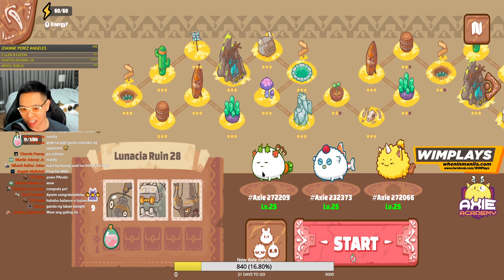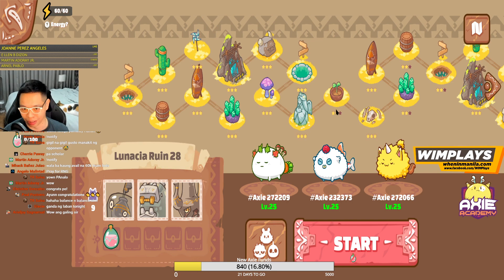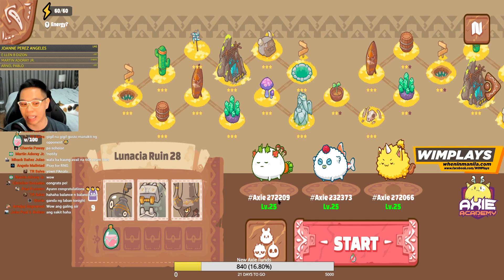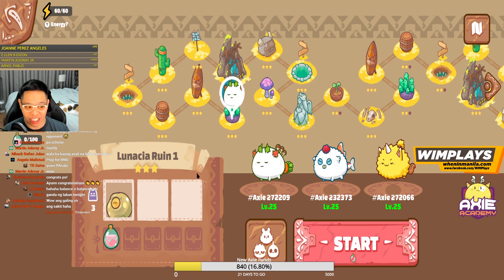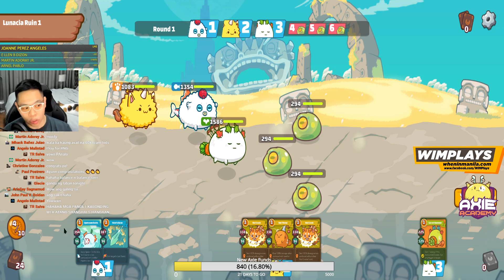If you don't 3-star a stage — meaning 3 Axies survive at the end — I recommend you grind the stage before that. Two stars may be okay. There were some stages that were just really hard for me. But if you lose on a stage, don't force it, because whether you win or lose you're wasting energy. So I would just go back to the stage before it and grind that until you level up at least once, then try that stage again.